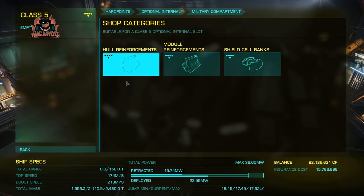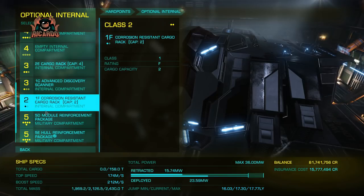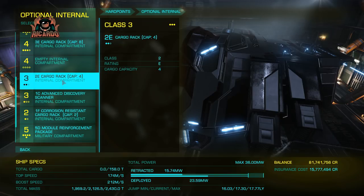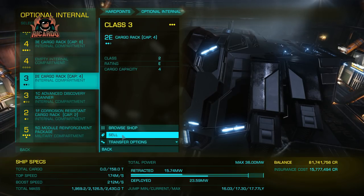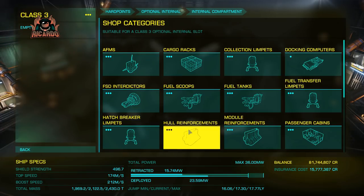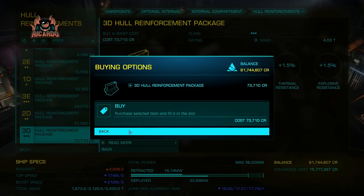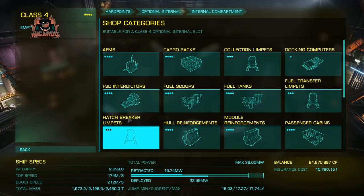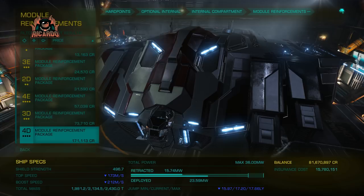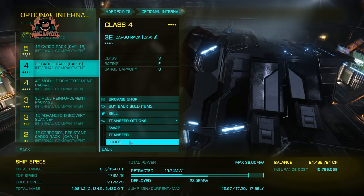I've also gone for a fighter bay and fitted AX type fighters — some module reinforcement as well, 5D module reinforcement. Your modules are going to start failing, so a bit of reinforcement is only going to make things better. It's not all just about the hull — it's about the modules as well. The cargo racks — time to get rid of some of those. I don't want a hell of a lot of cargo. This is going to be a combat ship. If I'm going to do some trading I'll summon one of my other ships. Though in hindsight I think I should have fitted some shield cell banks as well — that would help cook off some of the Thargoid corrosive damage. I may have to go back and revise some choices, and I think the loadout for these ships is going to change as the game adapts.